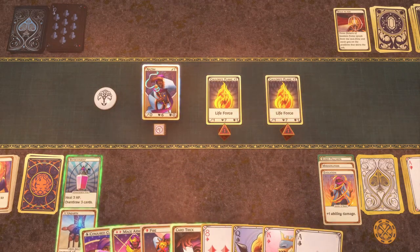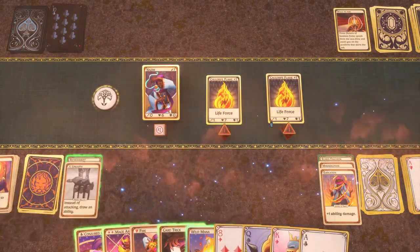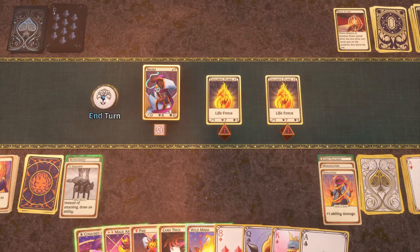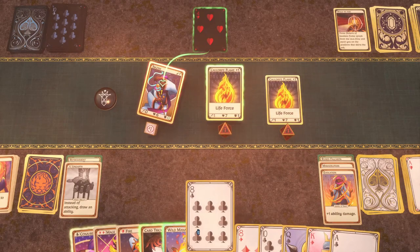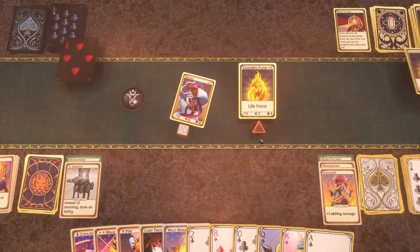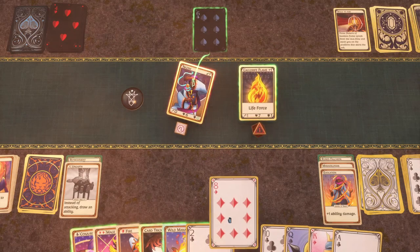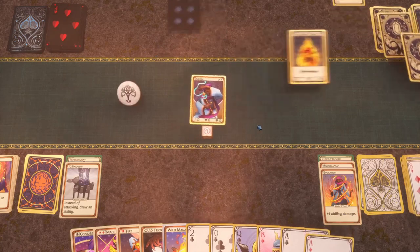No refreshment, let's draw an ability. Let's see if we can just defend for the win here. What color cards do we want to keep? I think the diamond over the club. Well, here we go — that's fine too. Dunzo!